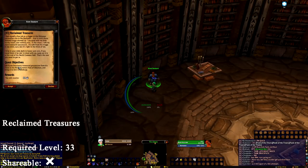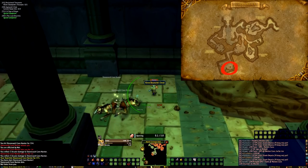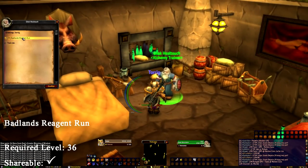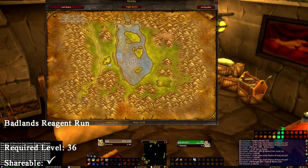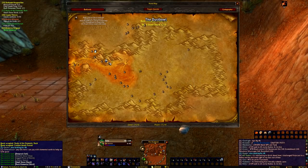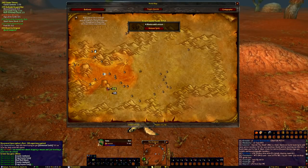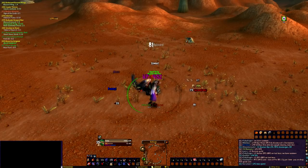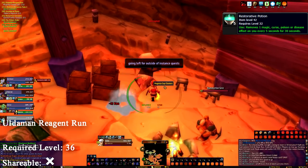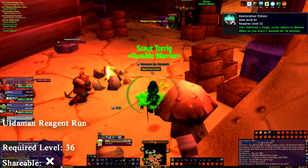Back in Ironforge at the Hall of Explorers, we can pick up the Alliance version of Reclaimed Treasures from Krom Stoutarm, requiring us to collect a family treasure from the entrance area of Uldeman. In Thalsamar, from Gak Heeltouch, we receive Badlands Reagent Run, which requires 5 rock elemental shards, 10 crag coyote fangs, and 5 buzzard gizzards from the Badlands. Upon completion, Gak will give us Uldeman Reagent Run — collect 12 fungus caps within Uldeman for 5 restorative potions.